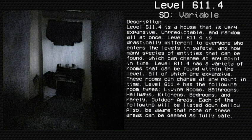Level 611.4 is a house that is very expansive, unpredictable, and random all at once. It is drastically different to everyone who enters the level in terms of safety and how many species of entities can be found, which can change at any point in time. Level 611.4 has a variety of rooms, all of which are expansive, and these rooms can change at any point in time.